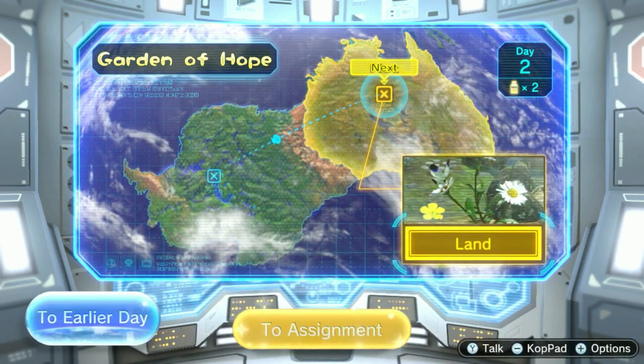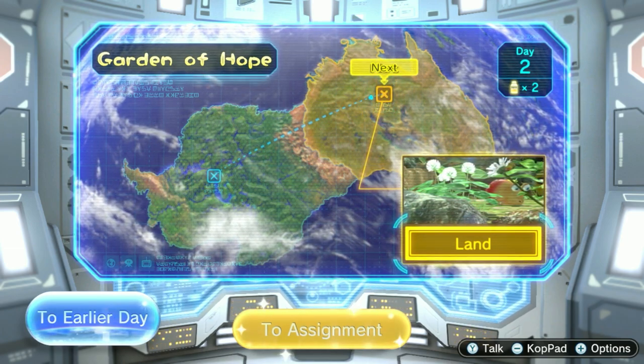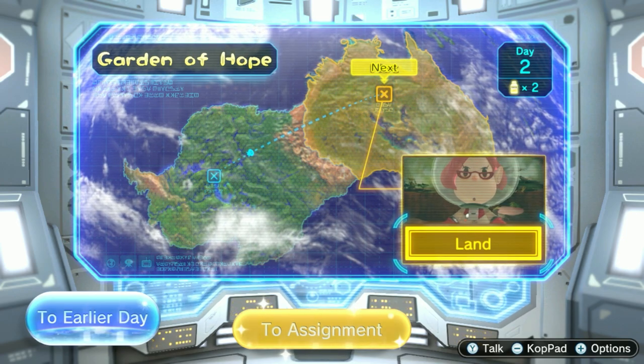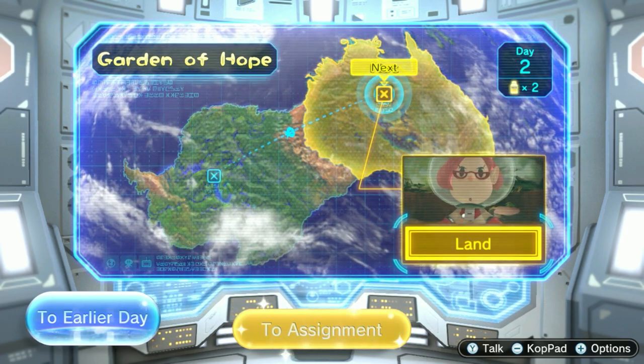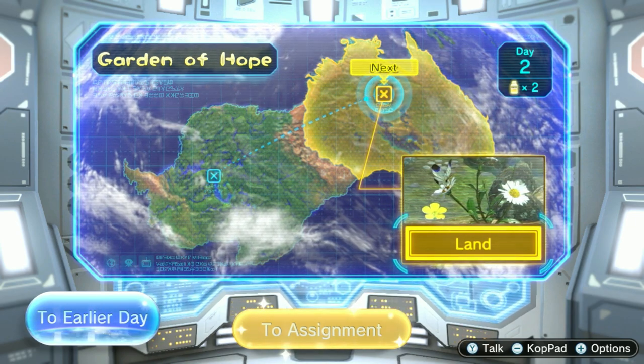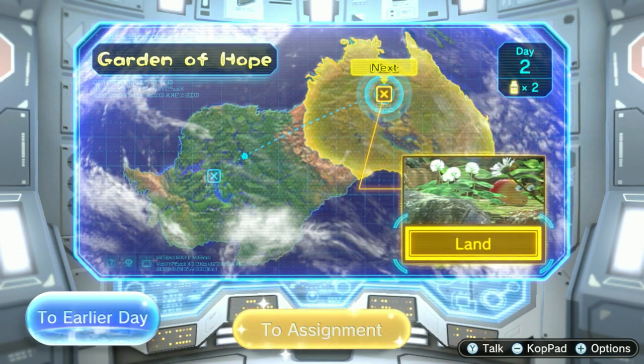Hello everyone, my name is Cosmic and welcome back to more Pikmin 3. Last episode, we started off this journey and found Elf, who then found Red Pikmin and Liret Ollol and then found the SS Drake. And in this episode, we're going to get straight into it with landing in the Garden of Hope.